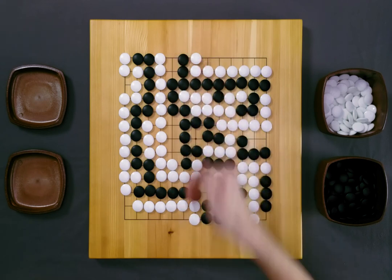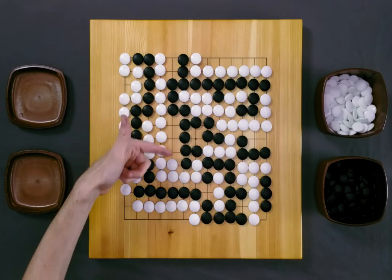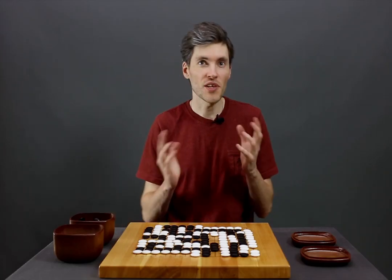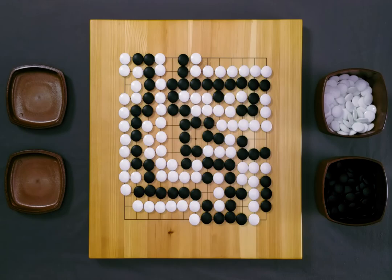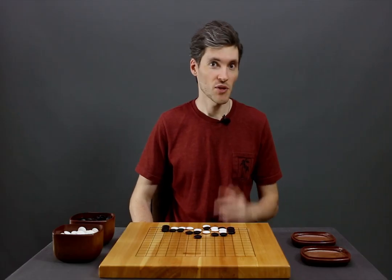What about these five liberties here? Neither side can do anything about them either. If white takes one of these liberties, this will give black enough liberties to capture here and then win the capturing race against the group. And if black fills one of these liberties, white captures and wins the capturing race against black. So neither side can make a move here, which means that both players have to pass. The only side with territory is white — white has 14 points, so white wins the game by 14 points. And here's one more problem for you to solve: black to play, connected to the topic of this video. I'll see you next time. This is GoMagic.